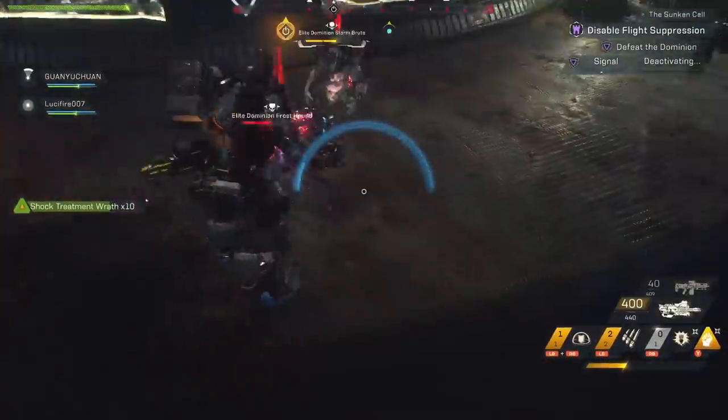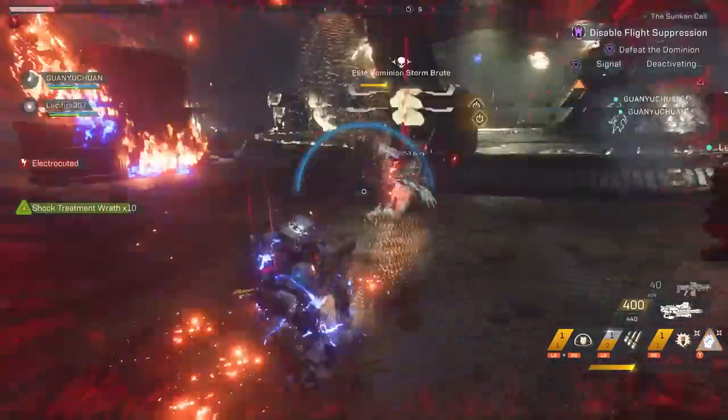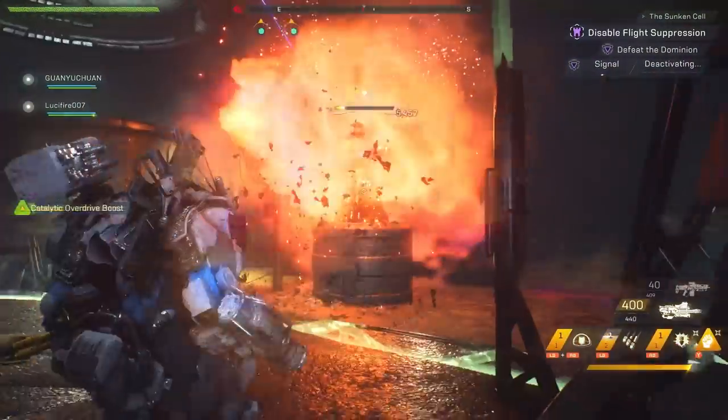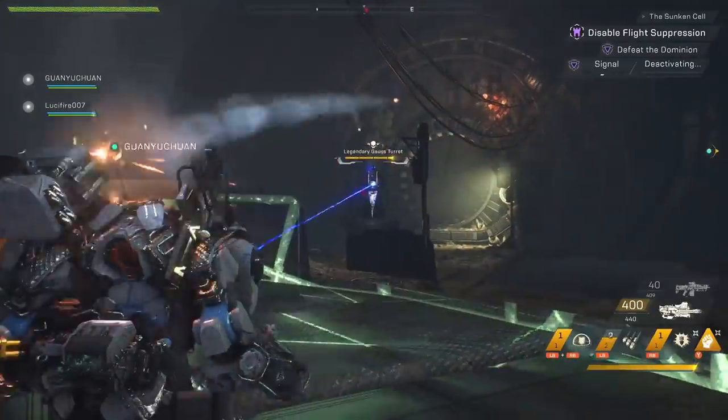You'll start off at the bottom of this facility where you'll have to fight the Dominion, and eventually flight suppression will kick in and kick your team to the ground. Your next goal is to disable flight suppression, so as you take on the Dominion turrets just be sure someone is within the signal area so that you can continue to disable the flight suppression system.